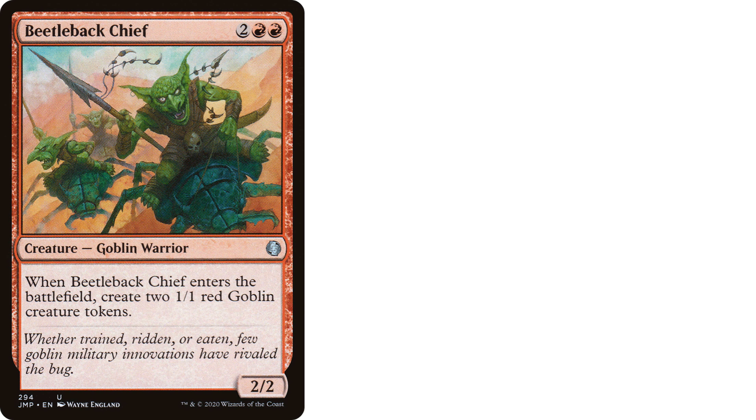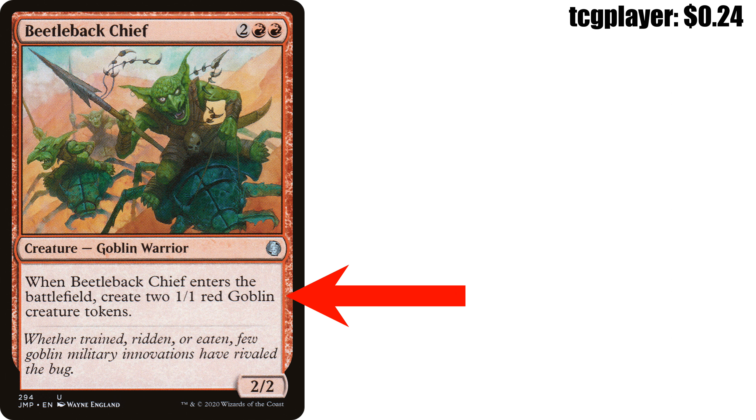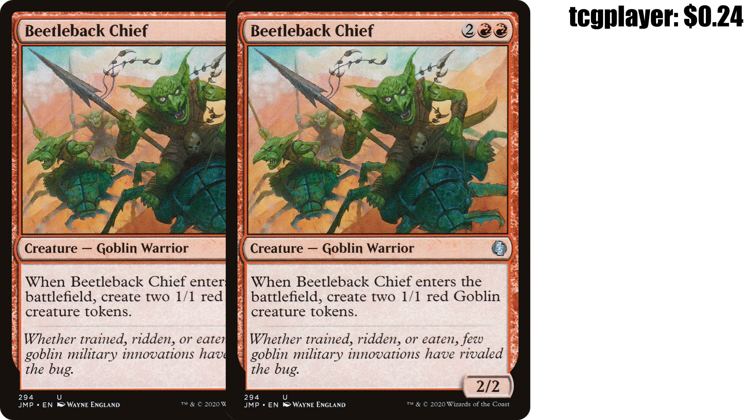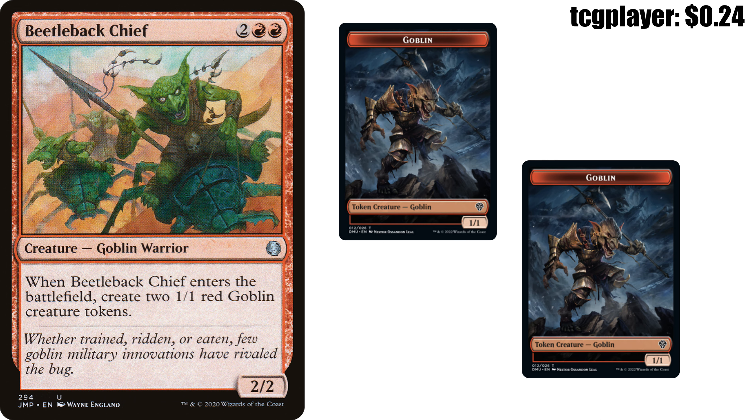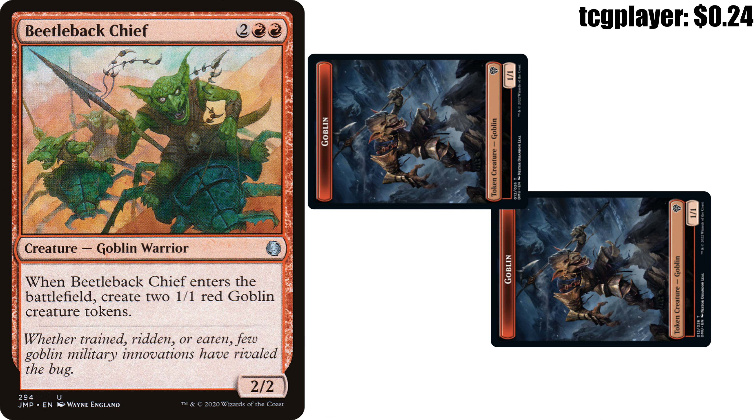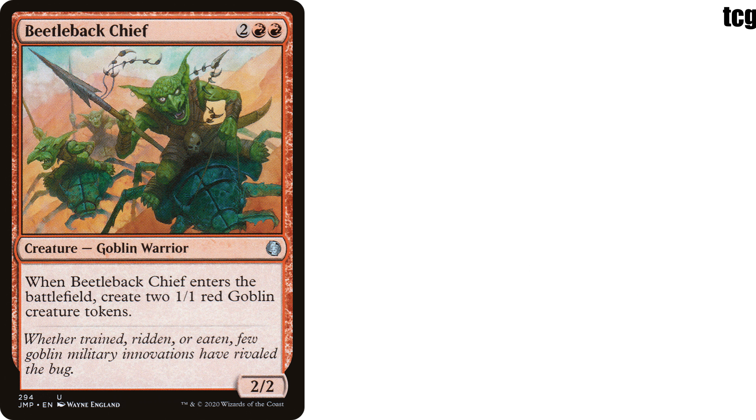Next up, Beetleback Chief — two red red creature, goblin warrior from Jumpstart. When Beetleback Chief enters the battlefield, create two 1/1 red goblin creature tokens. It's a 2/2. For four mana we get three creatures, and this only multiplies when we start making copies with Delina. What's great about Beetleback Chief is that while the copy exiles at end of combat, the goblin tokens it creates stay. These little guys work as attackers, and also as chump blockers — in aggro strategies we're tapped out a lot and it's useful to have things that protect us on the crackback.